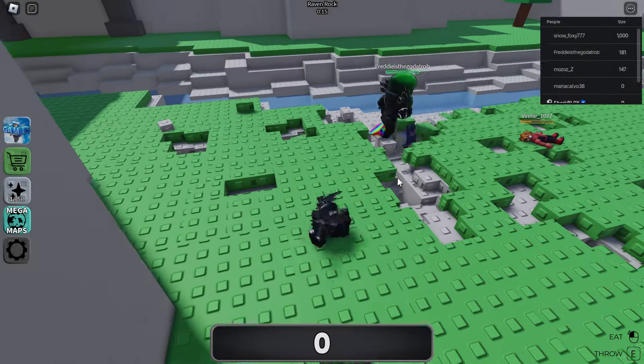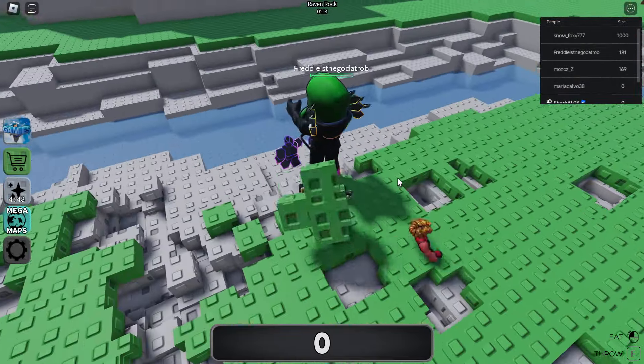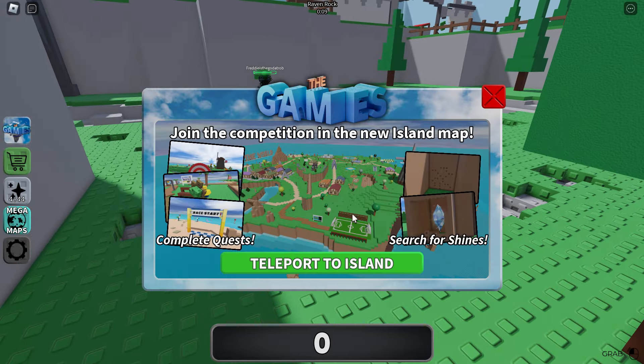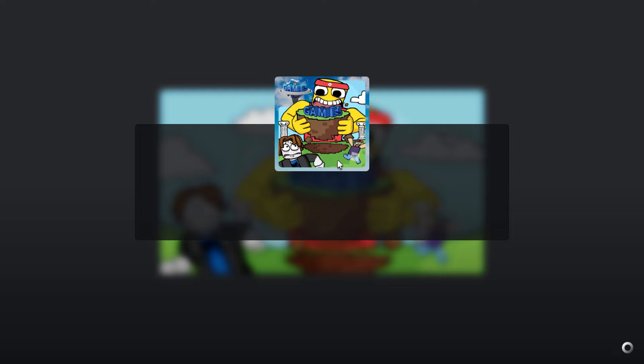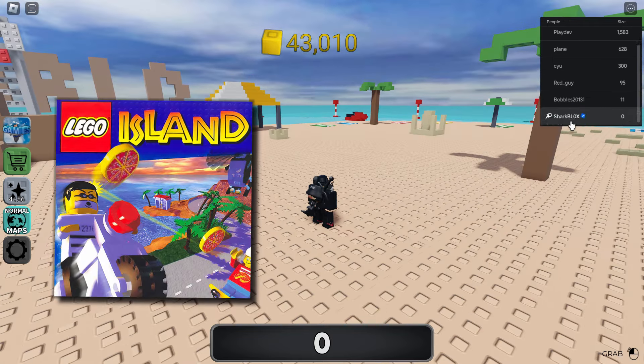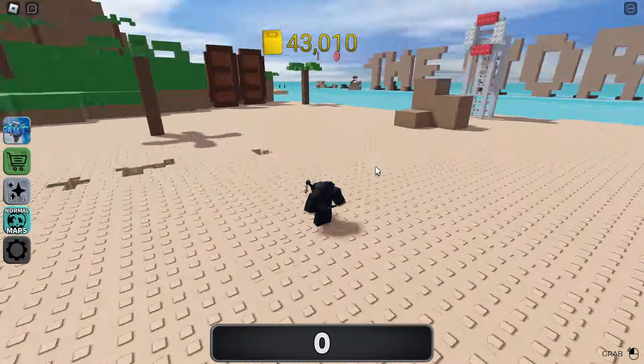We're going to do the quests and the shards at the same time because this one is relatively simple. What you want to do is click on the game's logo and click on 'Teleport to Island.' This will teleport you to the special Games event island - it kind of reminds me of Lego Island if you guys know that old game.